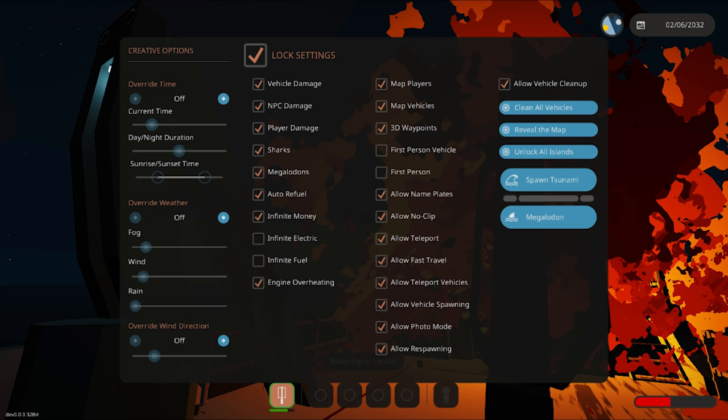Of course we can change the weather as before, but we can now also change the wind direction, which is a new feature. There's also a bunch of tick boxes to turn on and off: vehicle damage, NPCs, player damage, sharks, megalodons, auto refuel, infinite money, infinite electricity, and infinite fuel. On the right-hand side, we can toggle map players, map vehicles, 3D waypoints, first person vehicle, first person mode, and allow name plates.